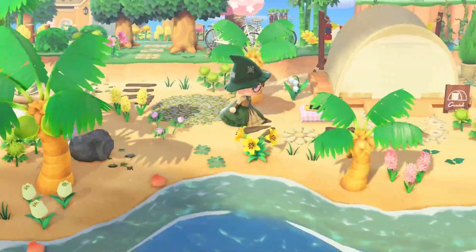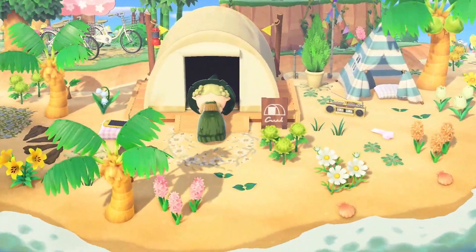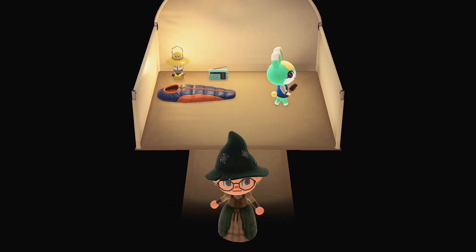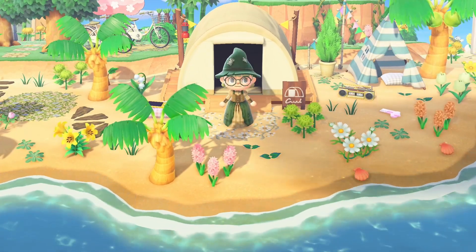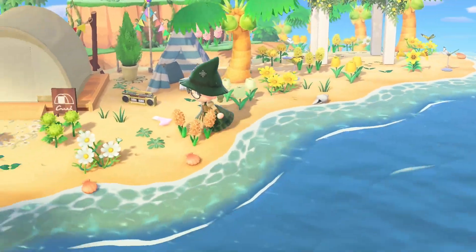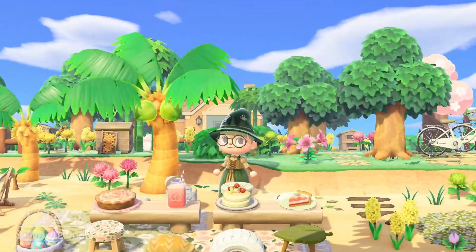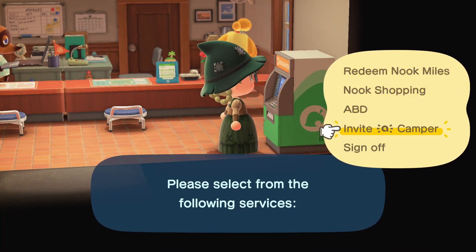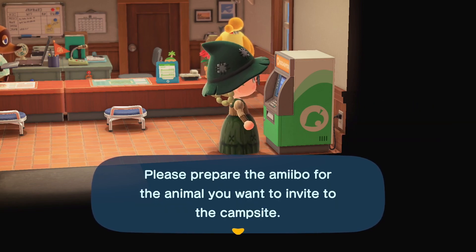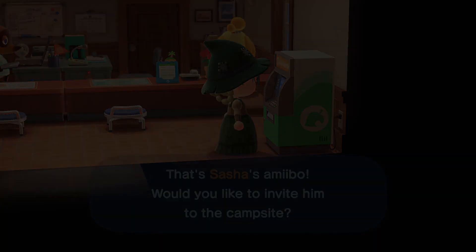Next up: campsite. For this build I wanted a villager in my campsite. You might have noticed that in certain dream addresses the campsite is either empty or has a tent — this depends entirely on whether there's a villager the day you upload your DA. If you want a tent there, it either has to naturally occur or you can use amiibos to invite a camper, which is what I did. Go to the Nook Stop in resident services, invite a camper, and there will be a tent in your DA — fun fact, visitors won't be able to go inside, but it looks cute!